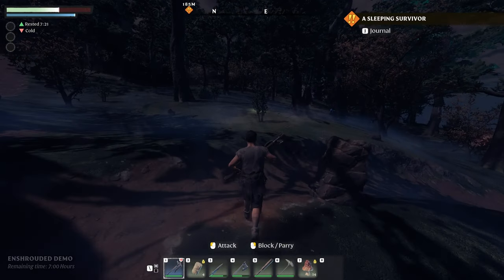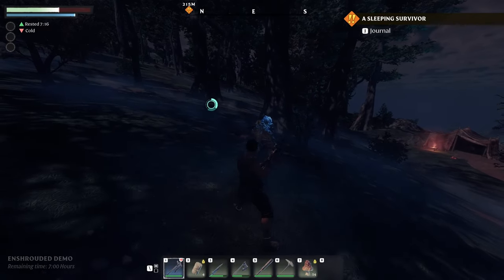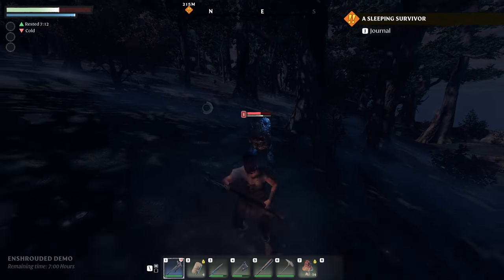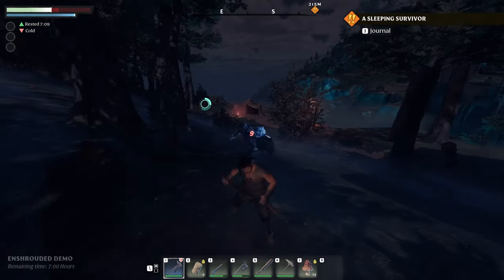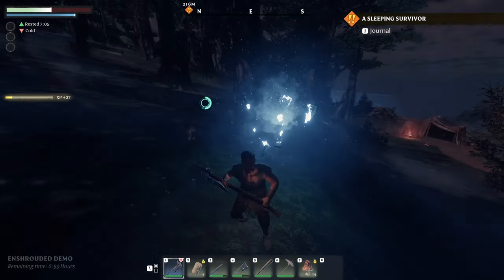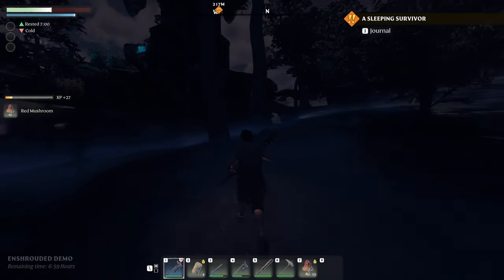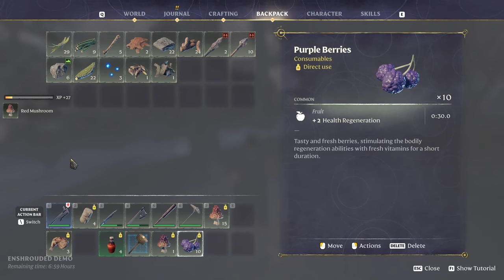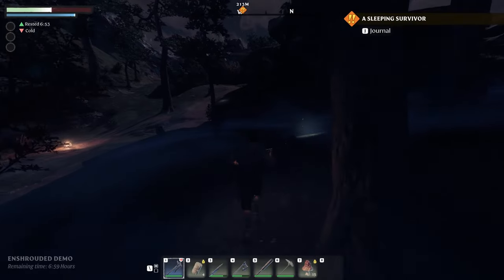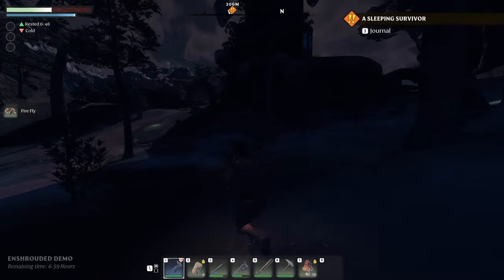I haven't tried this weapon yet. There's something to pick up — it's an enemy. He's got a shield — I'll go to the back and attack. There we go, bitch. I'm not even sure what this thing is called — the executioner. Oh yeah, I executed that ass. It's a firefly — cool. Let's keep on the track and go to the objective.